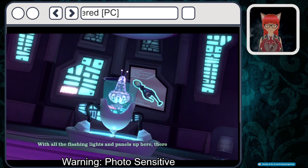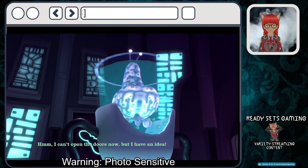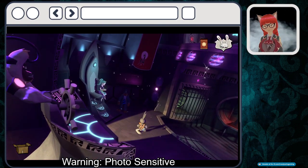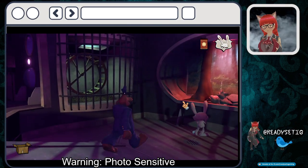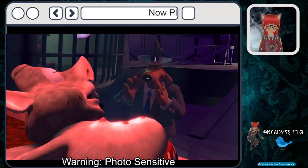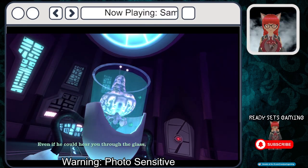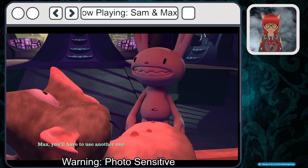Flashing lights and panels up here — there must be something that can help. Before he was imprisoned, your friend the mole man was screaming something about taking over the ship — find out what he knows. Hey Harry, do you know how we can beat Skunk Ape? Oh, poor Harry — General Skunk Ape put him in this penny-conscious terrarium to make an example out of him. Even if he could hear you through the glass, the sun lamp has made it even more worthless than usual. Oh Max, you'll have to use another one of the Toys of Power.